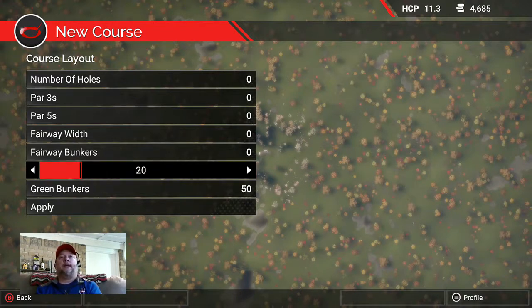In fairway bunkers, you have to set that to zero too, because when you make a fairway it will auto-populate bunkers — and you don't want that, you want to make your own. Green size we're going to move down to 10, which is way smaller than you'd ever have in real life. Most greens are at least 20 yards deep or wide — Pebble Beach has tiny greens.